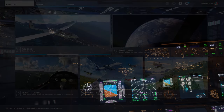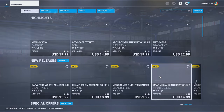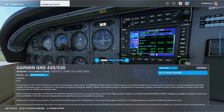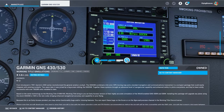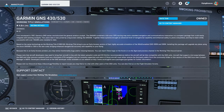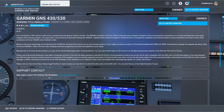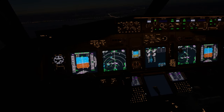Last but certainly not least, the add-on on this list is the GNS 530-430 Enhancement Pack from Working Title. This can be downloaded from the Marketplace as of SIM Update 11, and it is superb. With this add-on, your GNS 430 and 530 are greatly improved — now featuring a boot-up screen, improved traffic radar, and major overhauls on all of the internal code. It overrides the default GNS 430s and 530s in the sim. This does have a couple of bugs; nonetheless, I recommend this a lot.